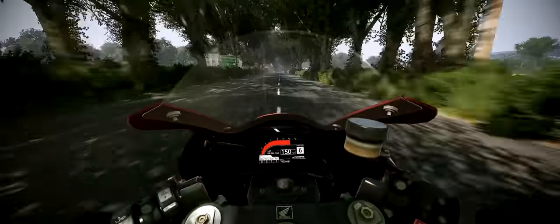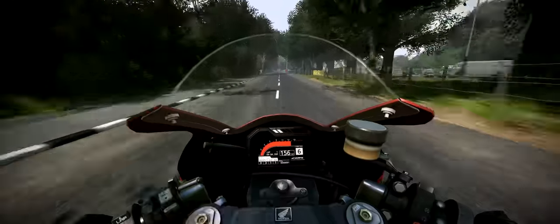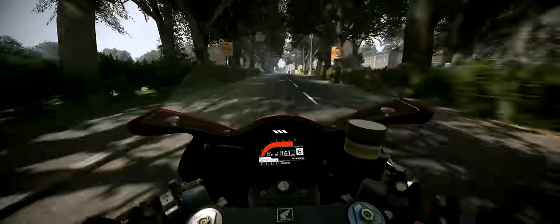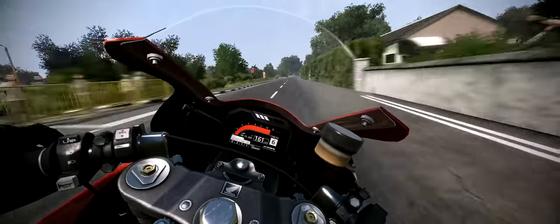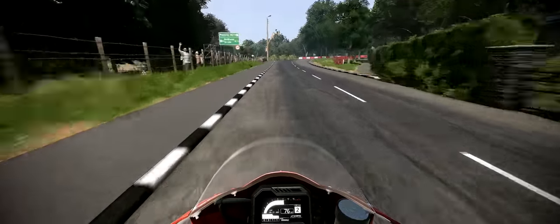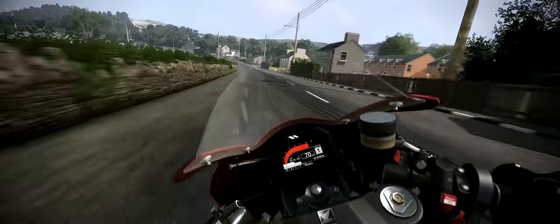Losing a bit of time to the rider in front through a kink. But now the Sulby Straight — past the church, the spectators. It's one of the fastest parts of the course. It's a tunnel of trees that makes you feel like you're going light speed. Fast kink to the right — watch for the flagpole on the right as well. Then hard on the brakes, all the way down to first gear for the Sulby Bridge. Just be careful for the curbing on the inside and the wheelie on the exit — it's easy to do.